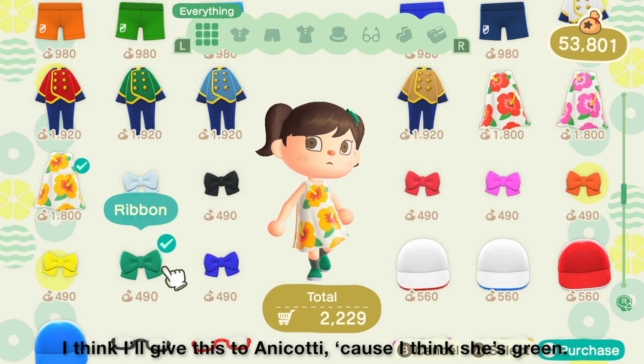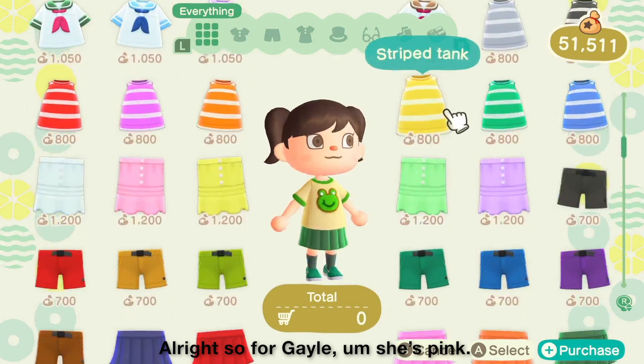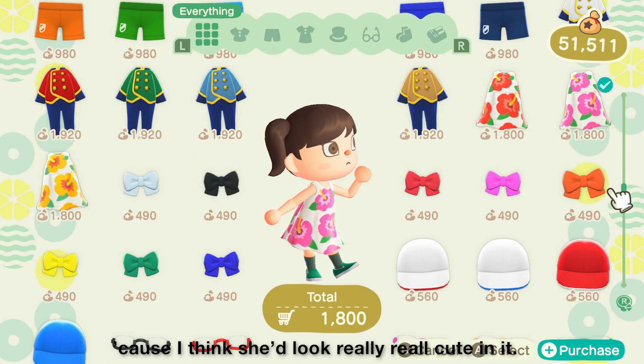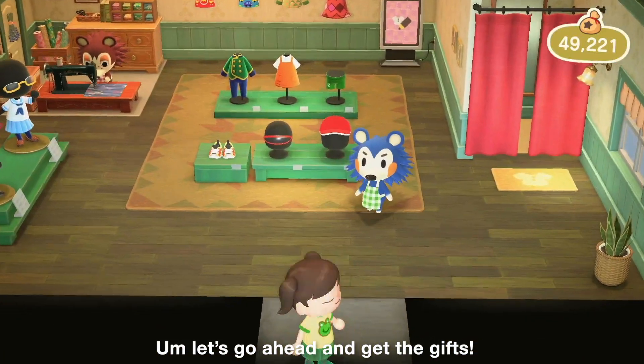I think I'll give this to Anacotti because I think she's green. And for Gail, she's pink, so I'm going to give her this because I think she'd look really, really cute in it. Alright, let's go ahead and get the gifts.